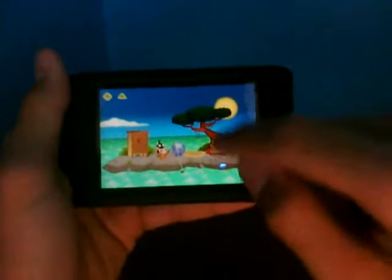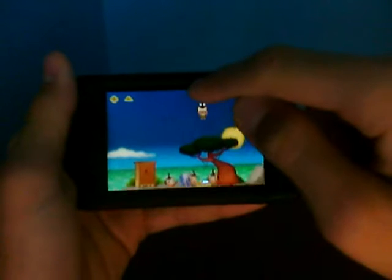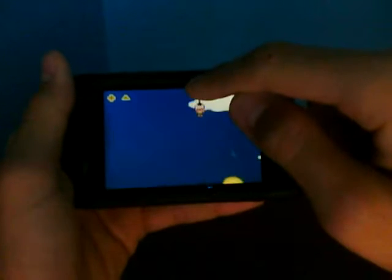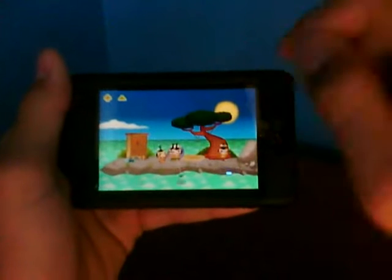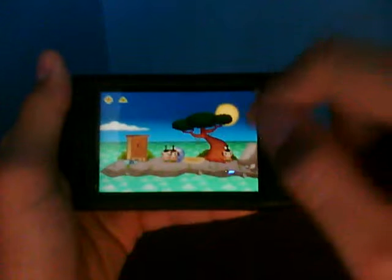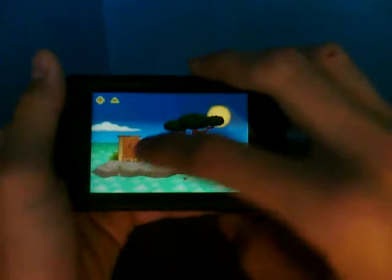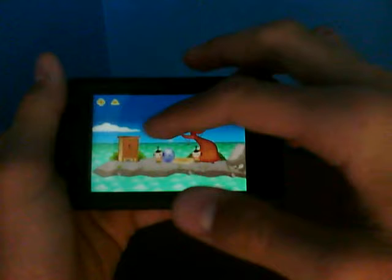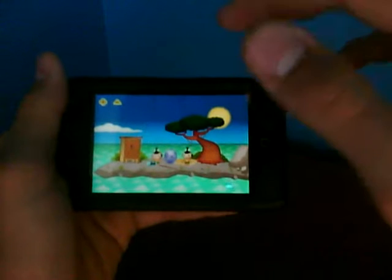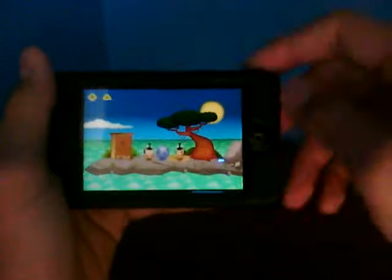The cool thing about this is you can pick up the pygmies and move them wherever you want — you can raise them and just let them drop. They will never die if you drop them. They will only die if you shock them with lightning or kill them some other way. To make them eat, you grab a fish or a coconut and drop it right in front of them. As you can see, he ate it.